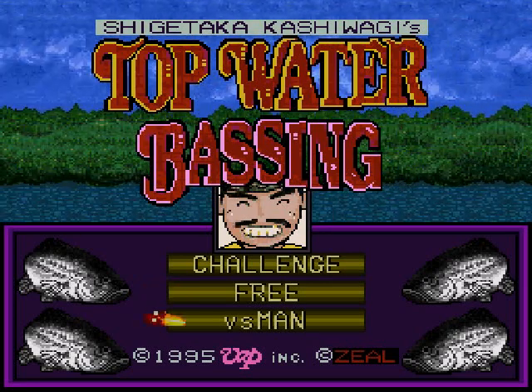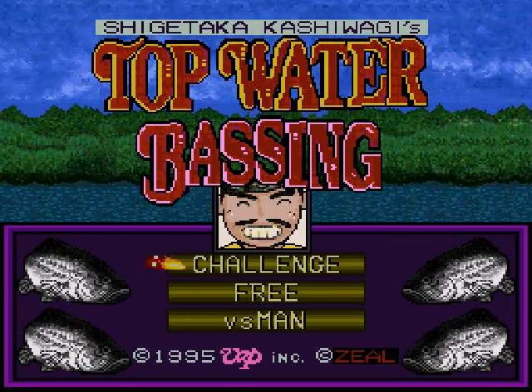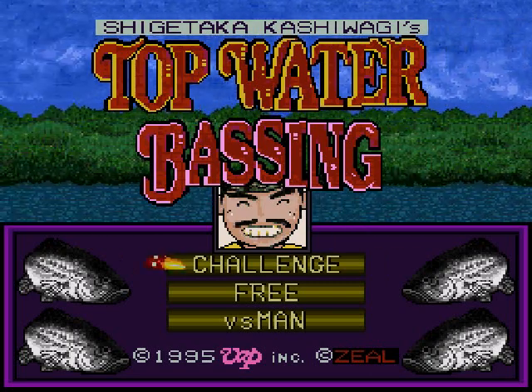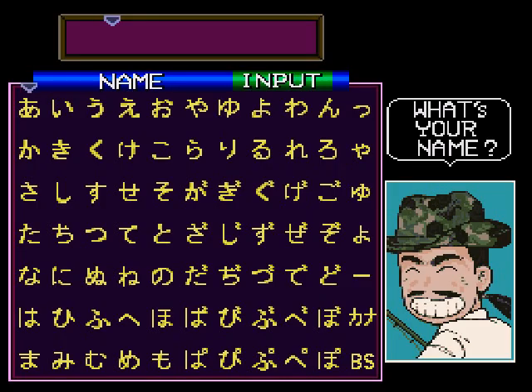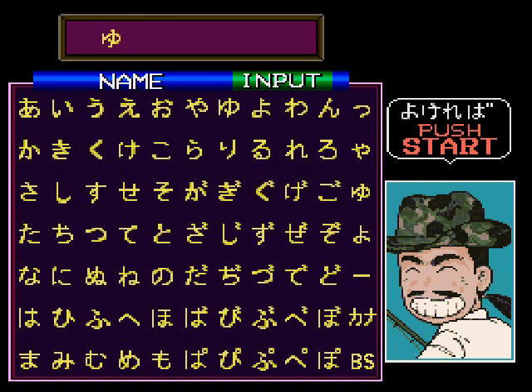Let's see here, we've got a crazy Japanese face laughing at us, and our options are Challenge, Free, and Versus Man. We're gonna choose a bunch of random symbols here to take place of our name, looking purely off of what they look like to me, and we're gonna go with Goldfish, Less Than Sign, and, no, not the Mutant Bagel — let's go with the Deformed Pretzel instead. And let's move on.